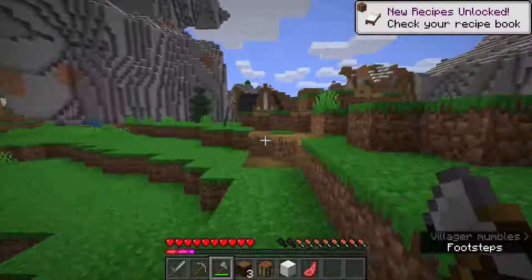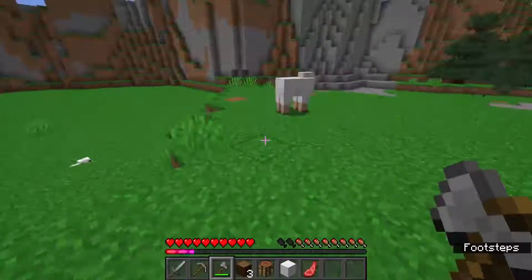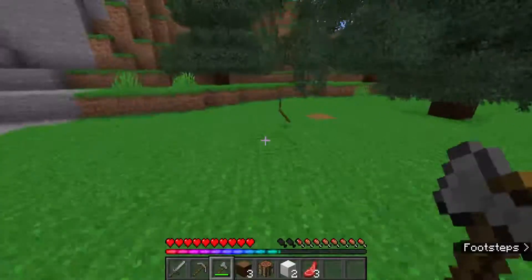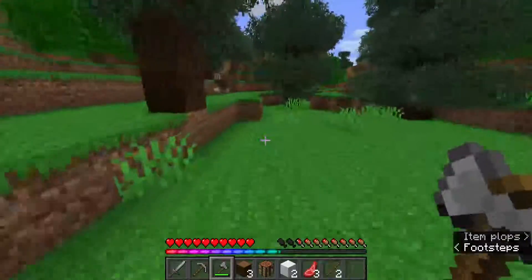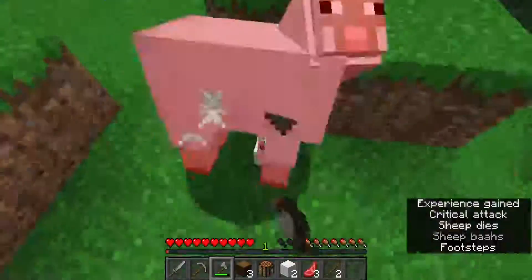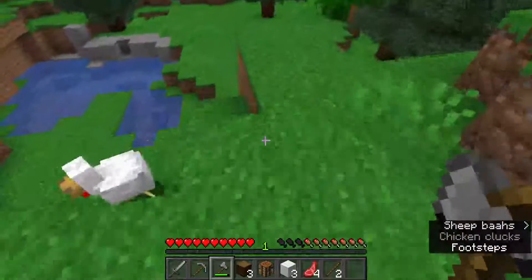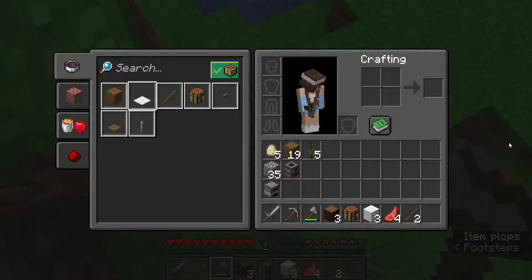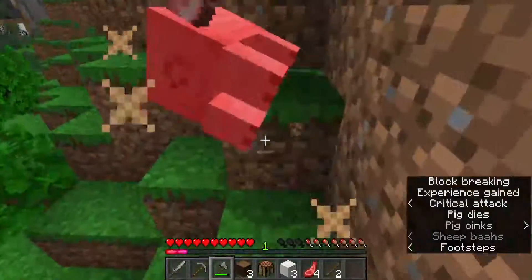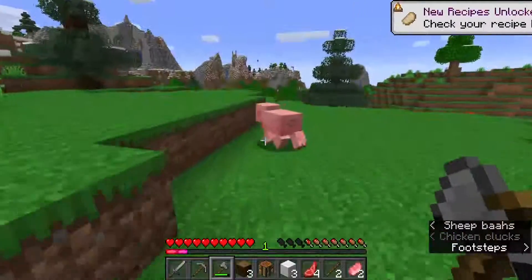It's saying I unlocked something when I already... oh yeah, because I borrowed the bed from the villagers — not this village, another village. Oh, we got a brown sheep! Hello! I hear a chicken laying an egg — got five eggs, right on chickens, right on!